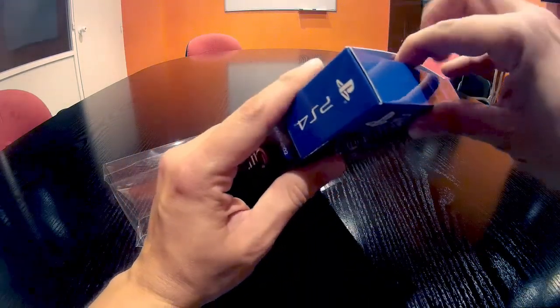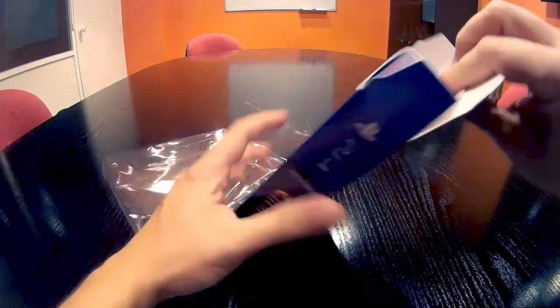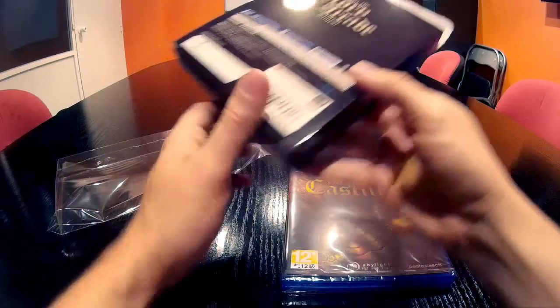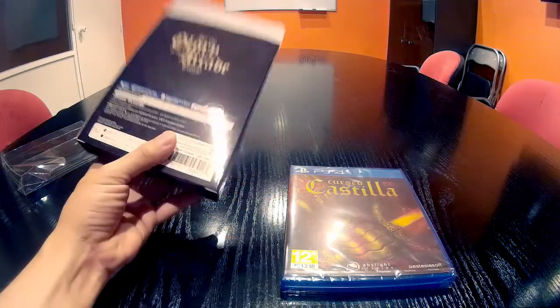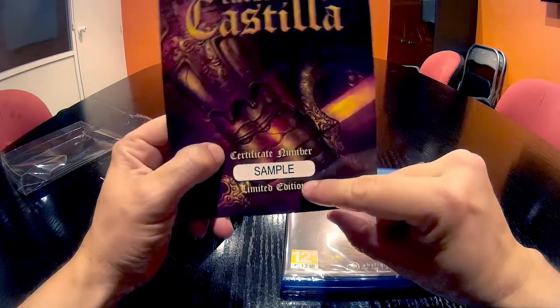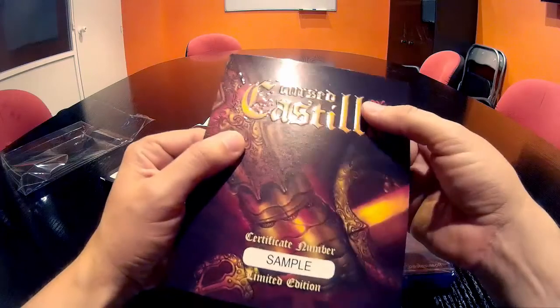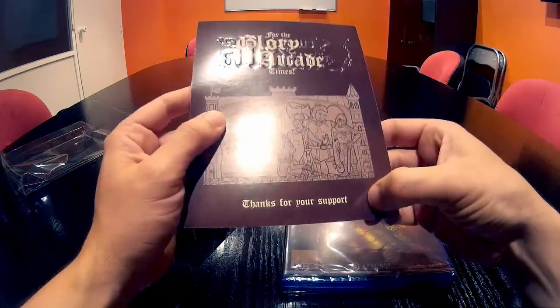I'm going to open it. Inside we can find several things. One is the box of the game, but more importantly this is the certificate — the numbered limited edition certificate. As you can see, ours says 'sample' instead of a number. The letters are embossed too: 'For the Glory of the Arcade Time. Thanks for your support.'